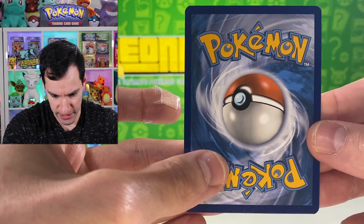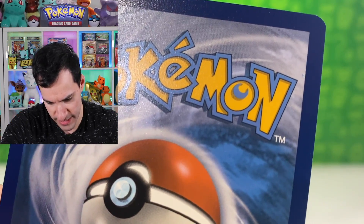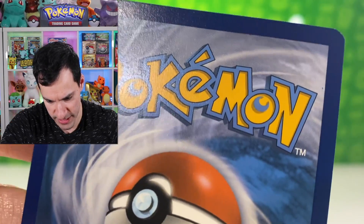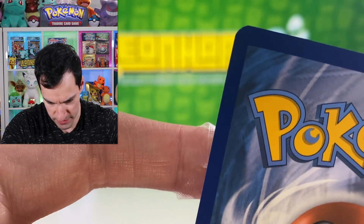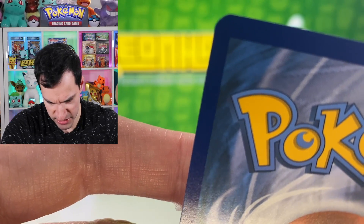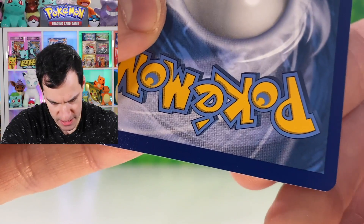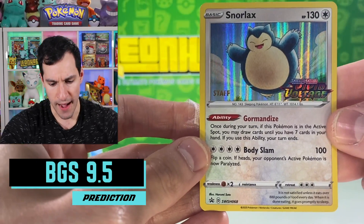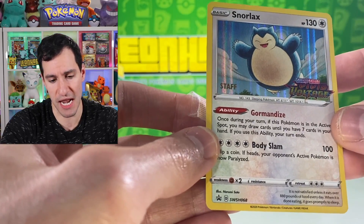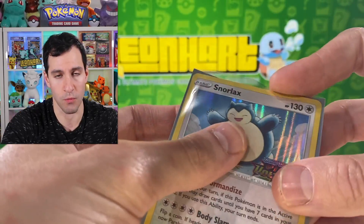Looking at the back, there may be an actual surface ding, which is a bit unfortunate. There's a little whitening at the top right corner. Everything else looks good — a spec appeared but it came off, which is great. My prediction for the Snorlax is a BGS 9.5 gold label. It may not be the strongest one, but getting all of these at 9.5 would be beautiful, especially being staff cards.